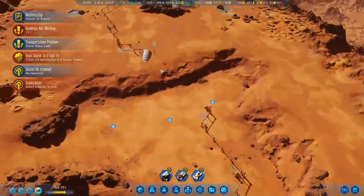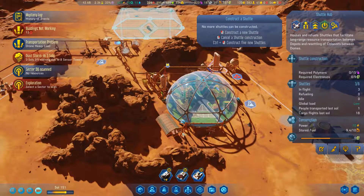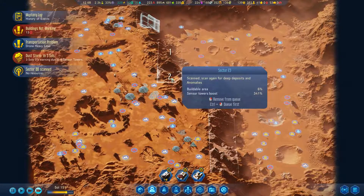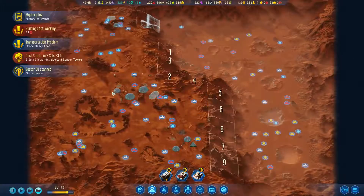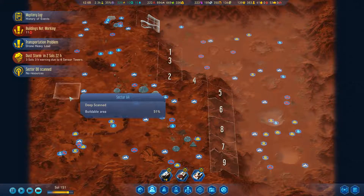Speaking of shuttles, let's get this thing and just try to max out the shuttle hub a little bit. Might as well scan these things - it's not like we're going to get anywhere with them, but you never know. Dust storm.